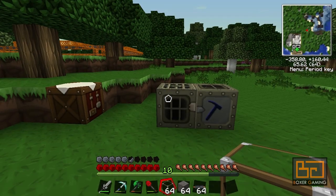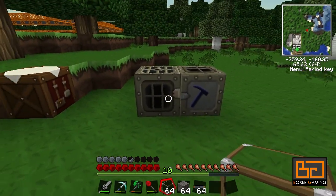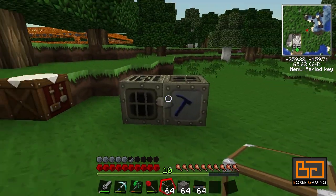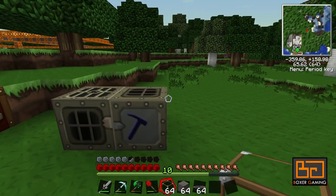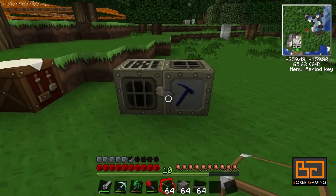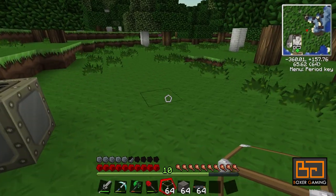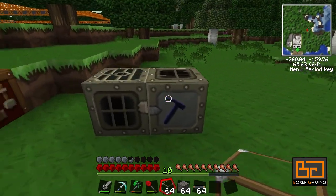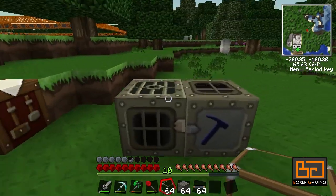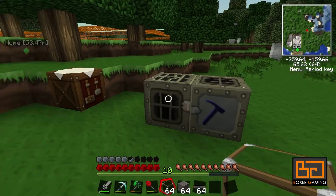Welcome back to another tutorial. Last time I showed you how to make a generator, a macerator, some cables, a battery, all that good stuff. Now, say you have your macerator set up and it's macerating stuff and making dusts, but it's not really much of a gain if we have to get everything out and then put it in a furnace. So we're going to have a look at automation this episode — basic automation with Industrial Craft and BuildCraft pipes.